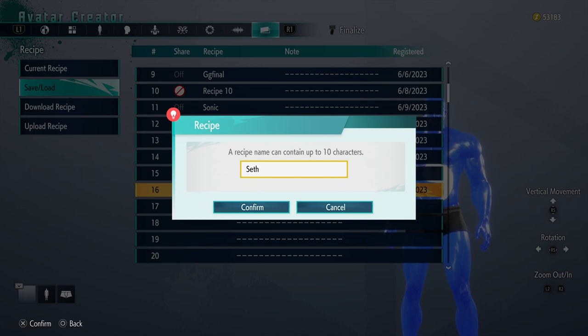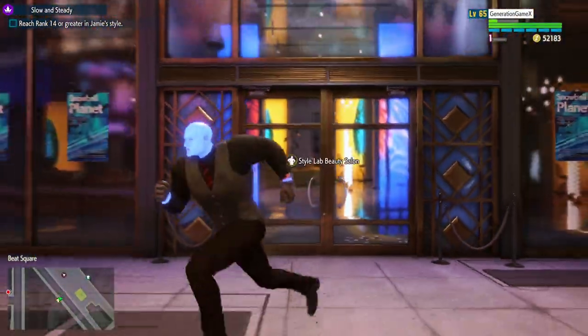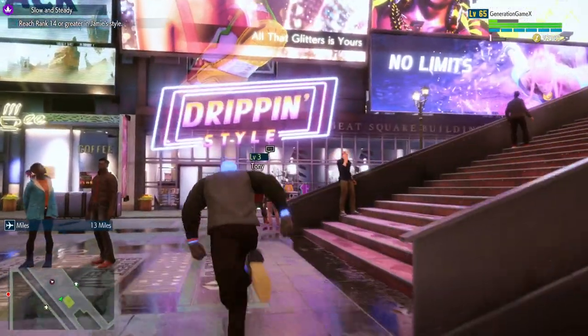I felt like making his design with just the yin-yang symbol wouldn't fully work, so I actually went with his fancy outfit that he had from Street Fighter 4. So we're going to head over to Drippin' Style to pick up a few things we'll be needing.